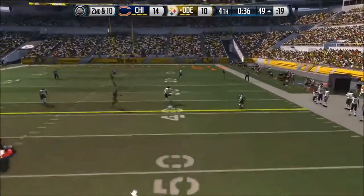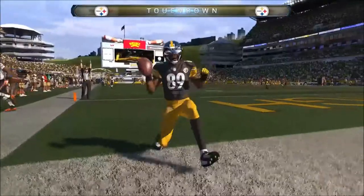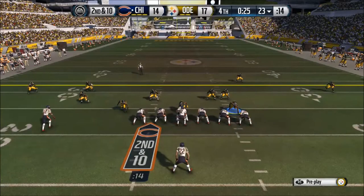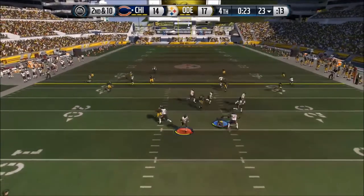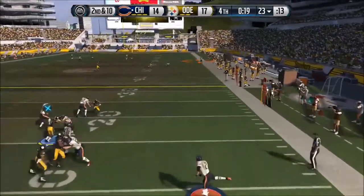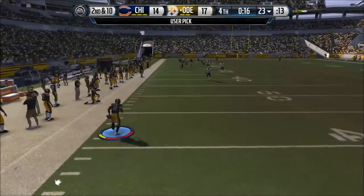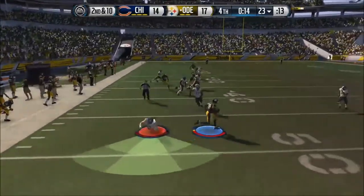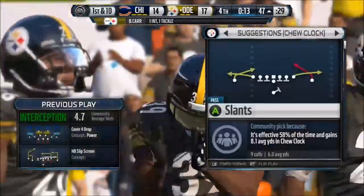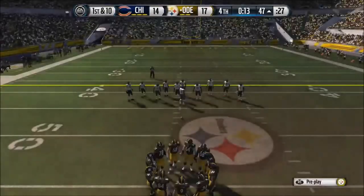He has the ball — halfback screen, he's not throwing it. Standing there with no pressure. He throws it deep — Brandon Carr picks it off, that's the game. Can I take it back? No, I can't. Just going to run the clock out. Crazy game. James Jones — I think he has like 82 speed — was burning him down the sideline for a touchdown.